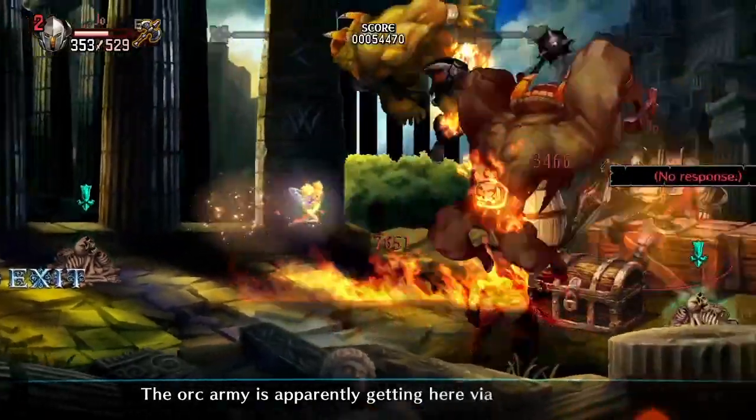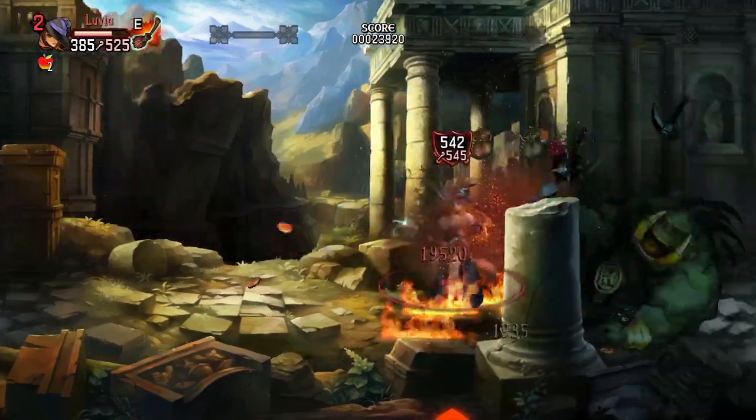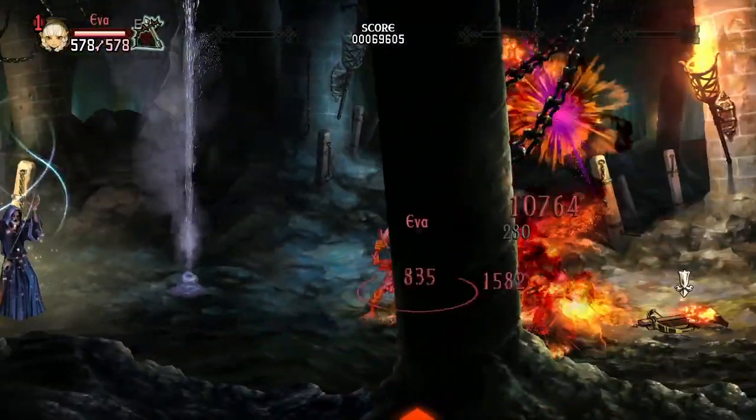One of the coolest things to add about Slide Attack is you can get special equips from Mirage Tower that can give slides an elemental property, such as fire, ice, or lightning.